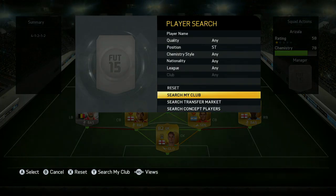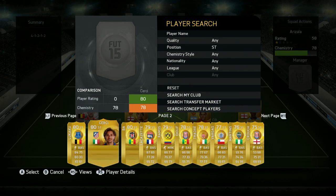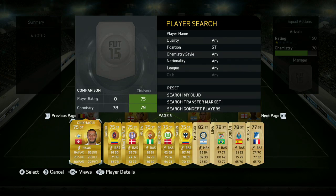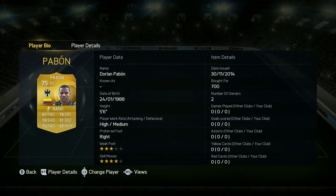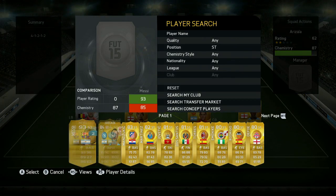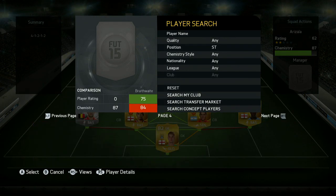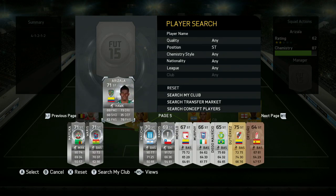We've got Ramirez at centre attacking mid to go into the Liga MX league - a player that's got a lot of praise and I wanted to try him out. We've got Pabon on the left-hand side, who links up nicely with our other striker. He has 87 pace, 78 shooting, 70 passing, 4-star skills, and a high attacking work rate. That looks like a phenomenal card, but he gets pushed off the ball every single time. It is so difficult to get past players with Pabon - I really, really struggled and had to concentrate so much.